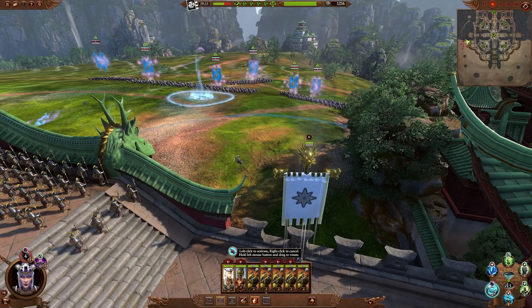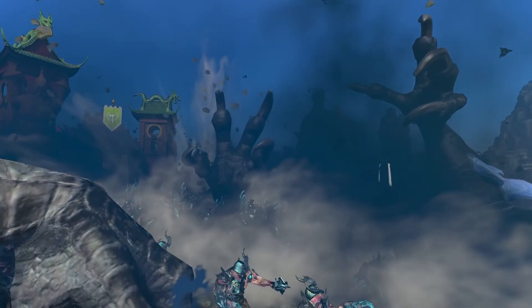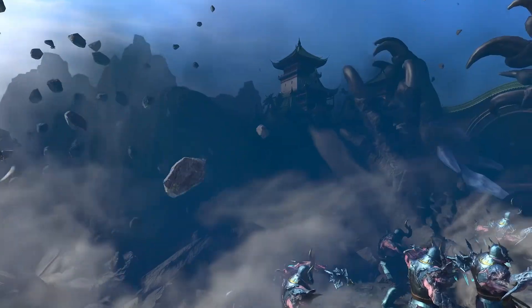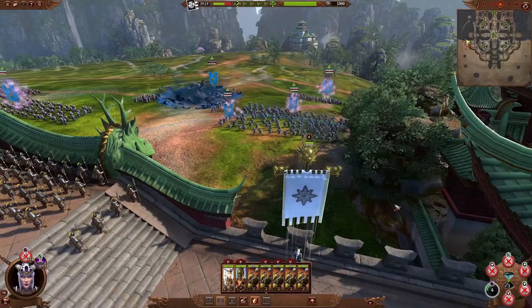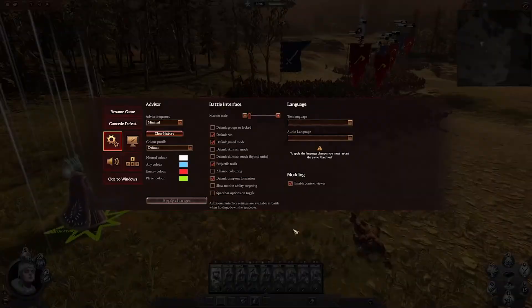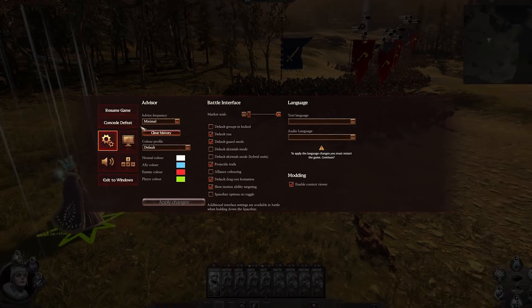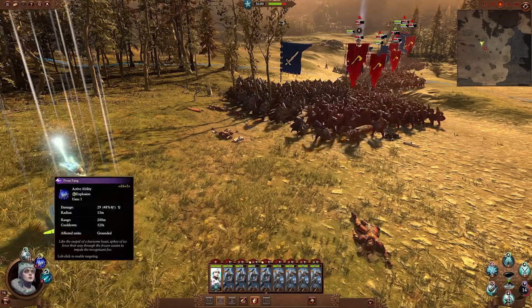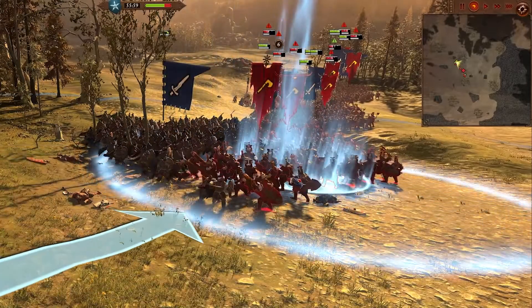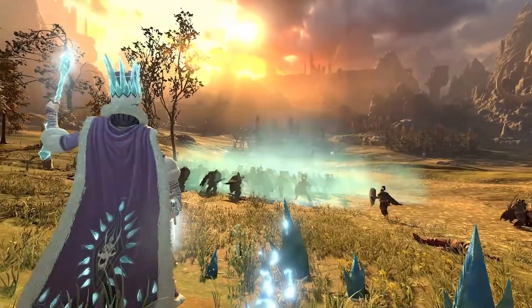A well-placed spell can be the turning point of any battle. We have added a new slow motion casting option for spells and abilities to ensure better placement for maximum effectiveness. Ticking this box means that as soon as you select a spell or ability to cast, the game will automatically enter half-play speed. Once your spell is cast, you'll return to normal speed.